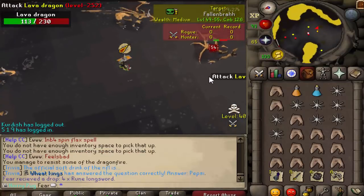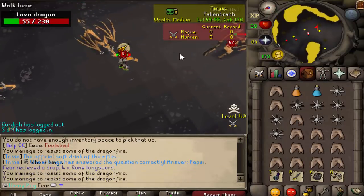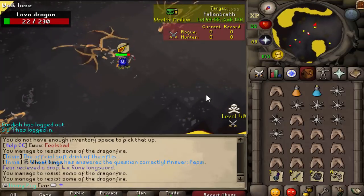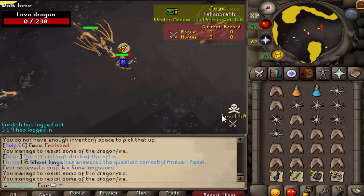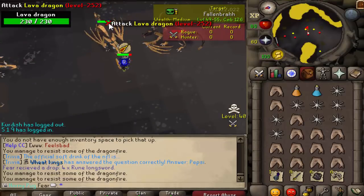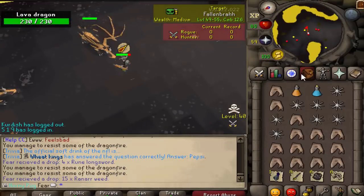Let's see what we can hit - what's our max? We are using Dragon Bolts E. I don't have amethyst and I'm too lazy to make them, so Dragon Bolts E. I'm sure with amethyst you can hit really high. I guess towards the end of this video I'll hop on my admin account and spawn some max gear so we can figure out what the max hit is.